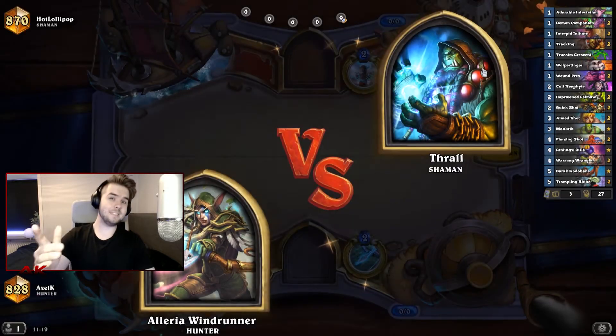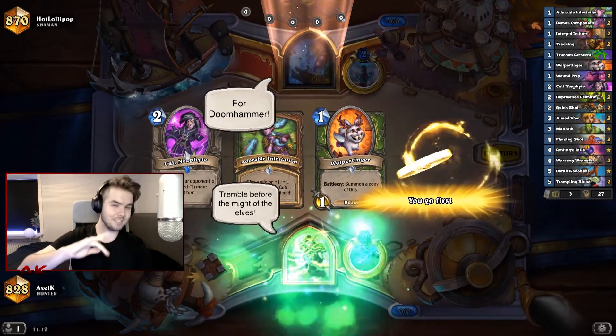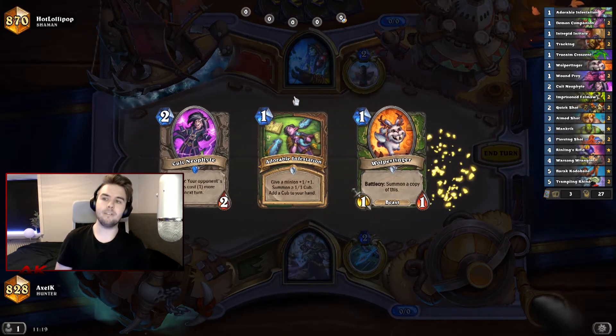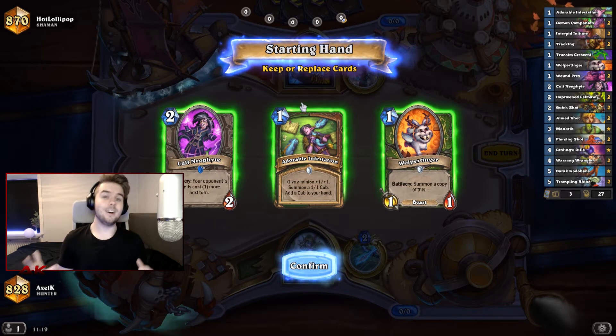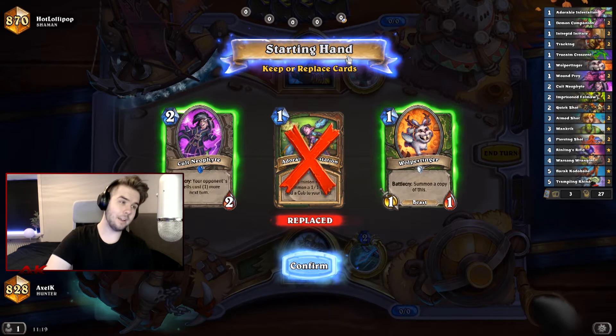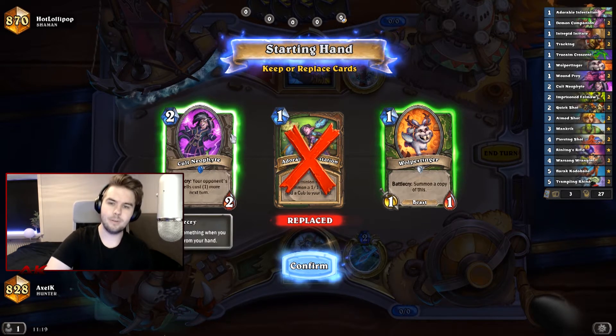We're a bit out of our comfort zone right now, being top 1k and all. We recently just hit early Legend playing Facehunter. This is by far my favorite deck, and you're kind of favored against almost everything. You're super good against mages, and I think we're even good against Shaman, even though everybody says you're in the red.